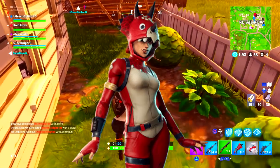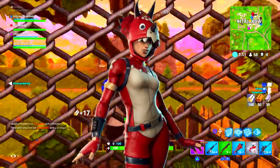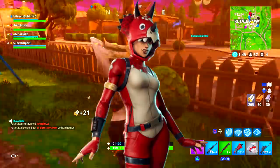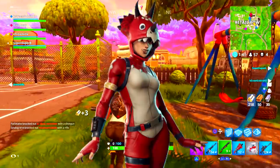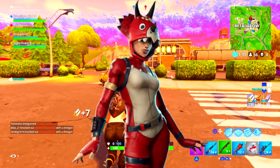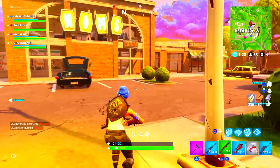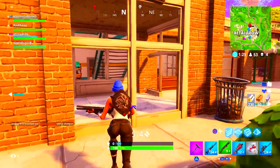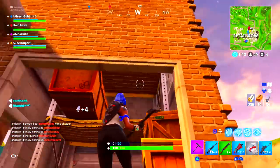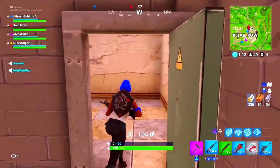For the first skin we have the Tricera Ops legendary skin. This is of course the counterpart to the Rex skin — the green dinosaur for the male character. Now we have a female dinosaur character called the Tricera Ops. I think this one looks absolutely amazing; I love the red color and it's just a funny looking dinosaur skin for the female character. This is one of the best skins I've ever seen in Fortnite. I'm very excited to see this come into the store because I'm definitely going to be copping it right away.